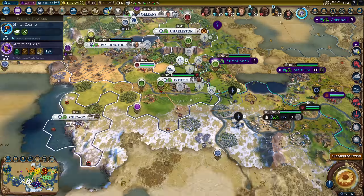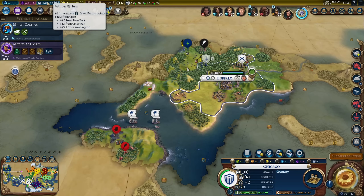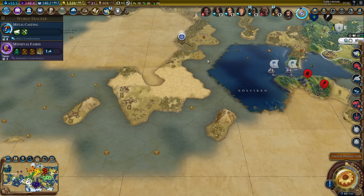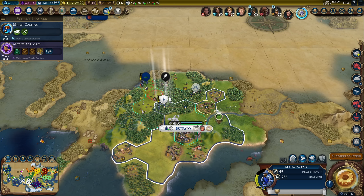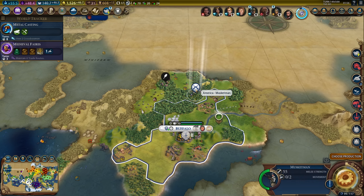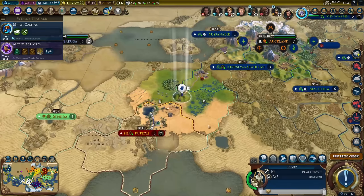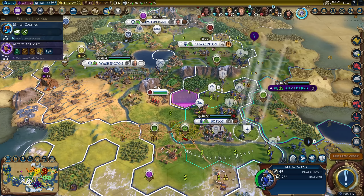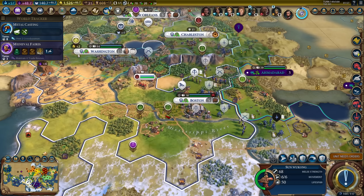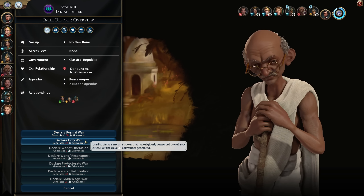I can get another builder for Buffalo in one turn. Let's send both settlers west. I can send the man-at-arms as escort and use new musketmen to fight Poundmaker's units. We still need the dam - let's start building that. We got Sun Wukong - he's going to be quite useful. 68 melee strength, that's actually decently high - quite a bit higher than a musketman. I think we're ready to declare war.